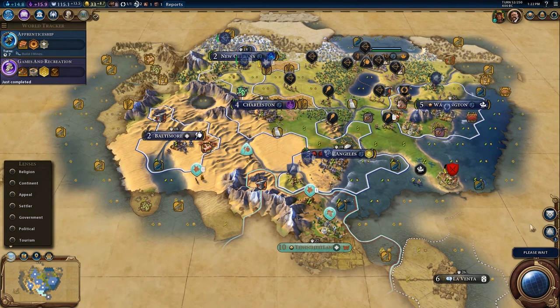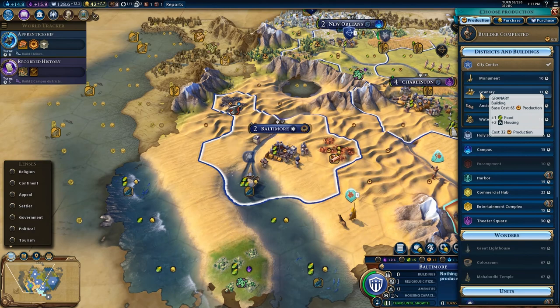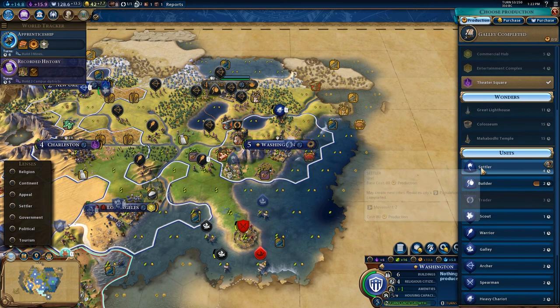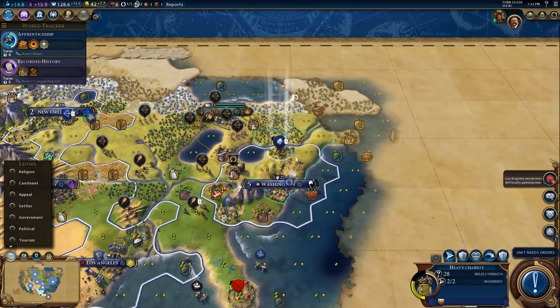This builder is ready — I'm going to improve this fish which should help the city grow. Then get a granary, which should help support three population. It's probably time to pick it up with another settler. We're going to be settling a city up here somewhere because we desperately need more cities.